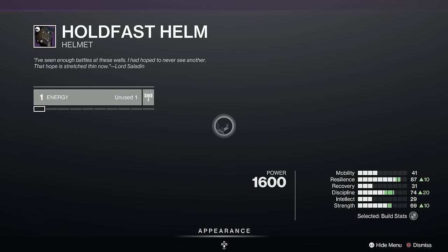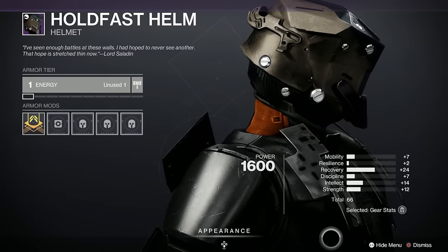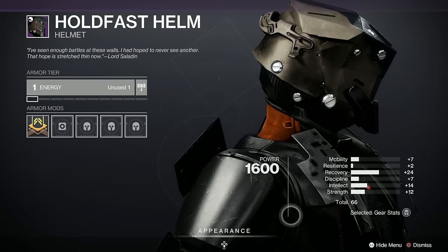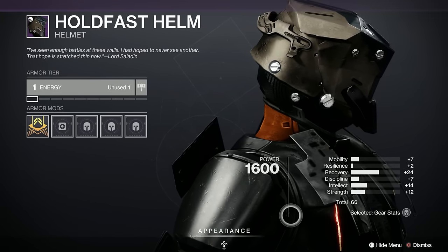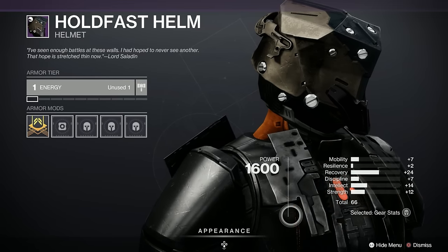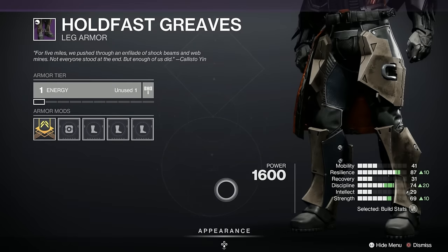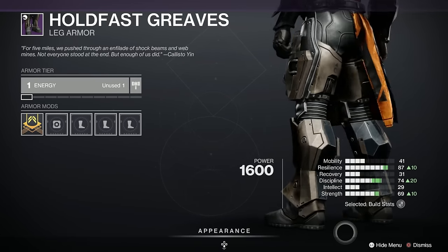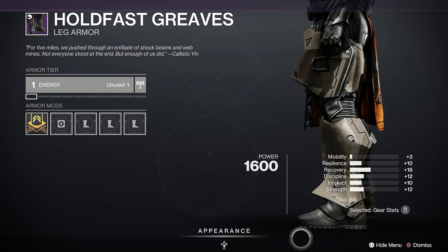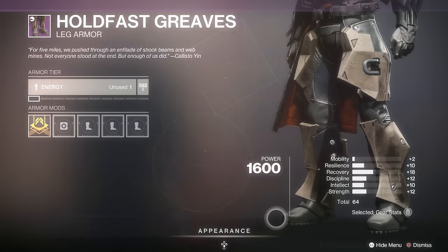There's the leg piece — probably one of the nicest looking leg pieces around actually. And here we've got the Hold Fast helm, a really cool looking helmet with massive rivets in it. Let's have a look at the stats — 66, and we've got a recovery spike which is a shame it's not in resilience; not bad, but we'd prefer resilience for Titans. The boots — nice boots, aren't they? This is a good set, I really would advise to get it. It's 64, not that great and the spread isn't great either.